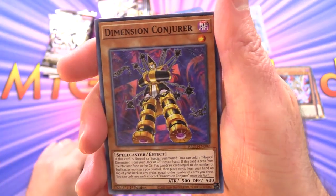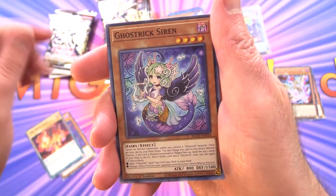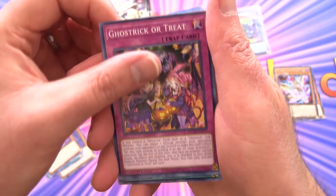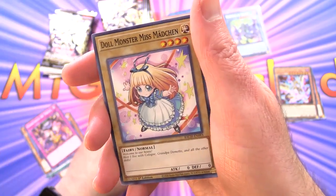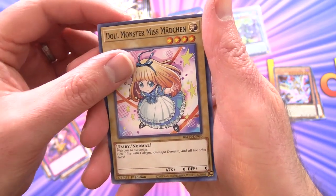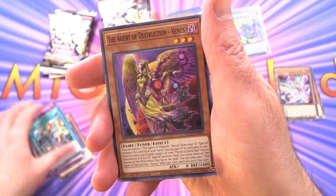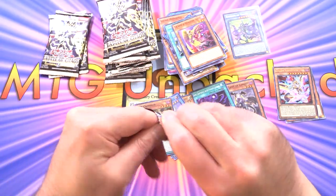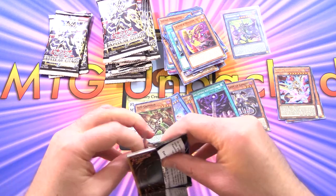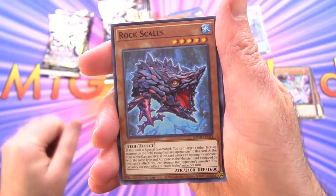Dimension Conjurer — some very strange artwork on that one. Fire Opal Head, Ghost Trick Siren, Ghost Trick or Treat, Dee Dee Griffin — that's a Pendulum card. Dollmonster Miss Madchen, Imprudent Intrusion, Top Share and the Agent of Destruction, Venus. What do you think of the Pendulum mechanic? It's one of the weirder summoning methods in Yu-Gi-Oh — like, who came up with this? You can summon a whole stack of monsters at once.